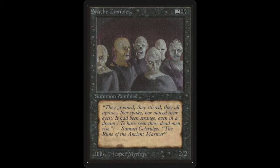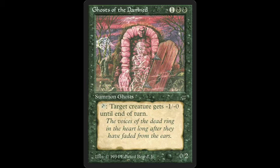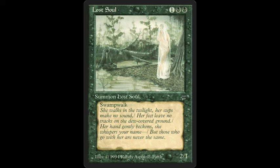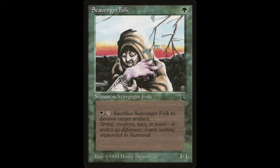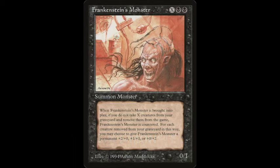Before we start with the top three, some honorable mentions: Ghosts of the Damned, Cosmic Horror, Hell's Caretaker, Lost Soul, and Seraph's Healer — because when you look closely you can see a spirit in the smoke. Also Scavenger Folk: it's a very scary looking figure, and notice she's not holding her own hand. Let me know in the comments what you think.